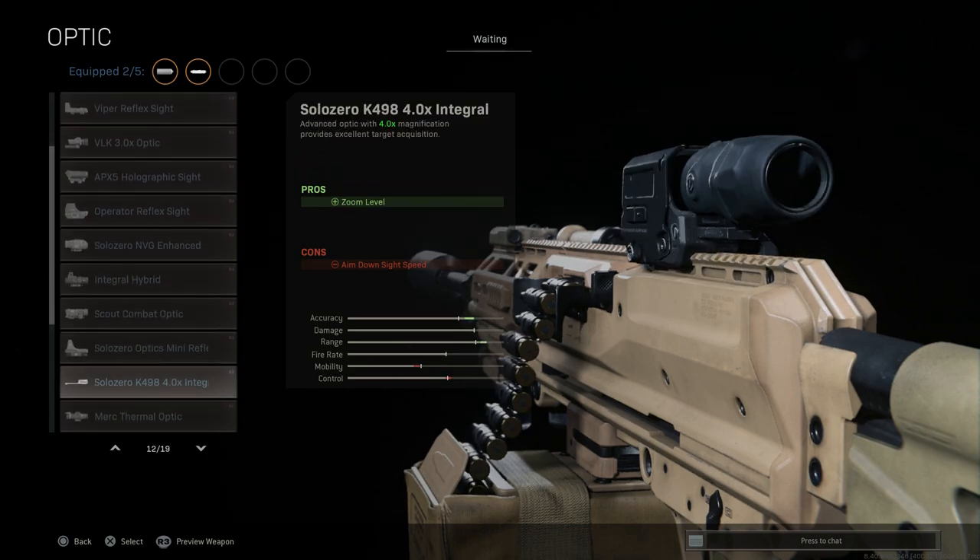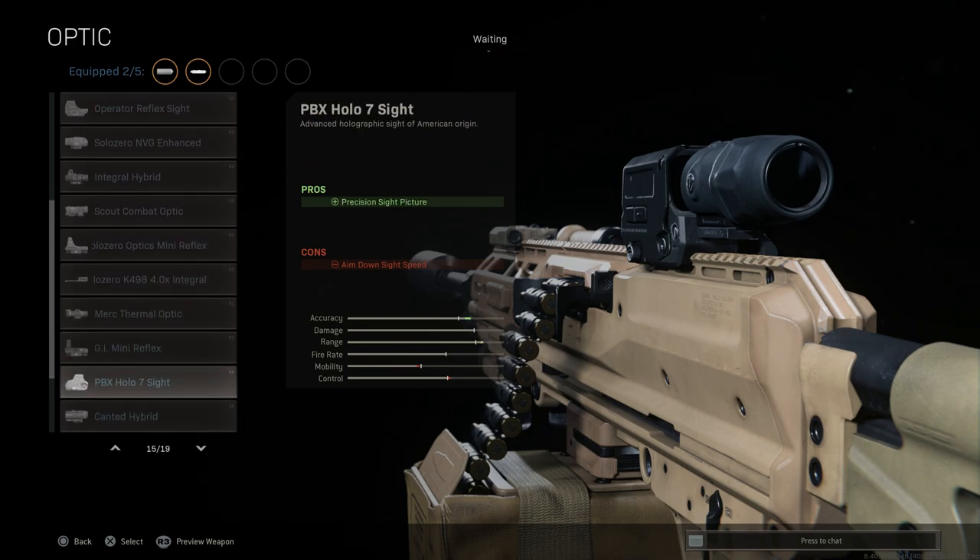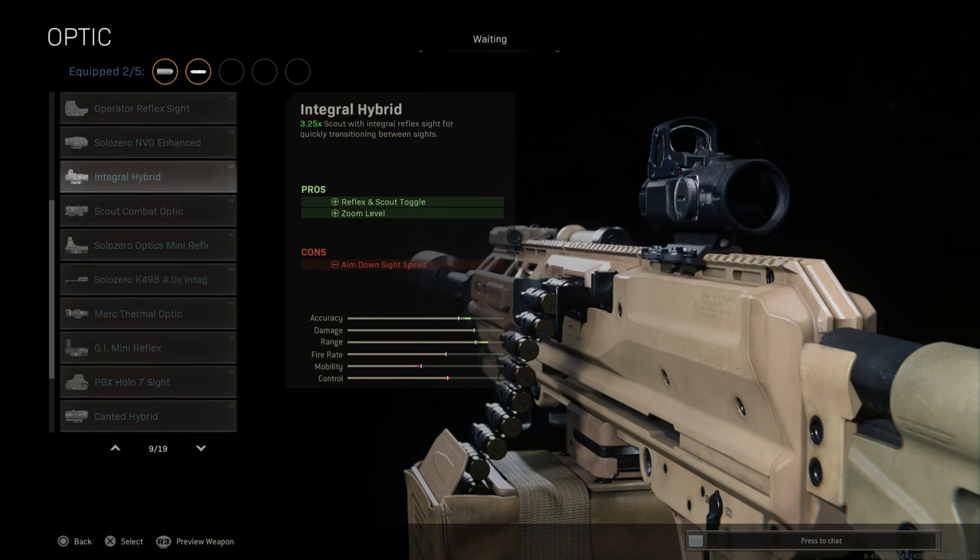For the optic, there's a unique option available: the Solo Zero K498 four-times integral sight. This gives four-times magnification and a built-in range finder. In real life, this optic is based on the Vortex AMG UH1 Gen 2 with a flip magnifier — same as the four-times flip magnifier, except it's fixed at four times in game. It's a really clean design and you get that range finder, which you'll see in gameplay.